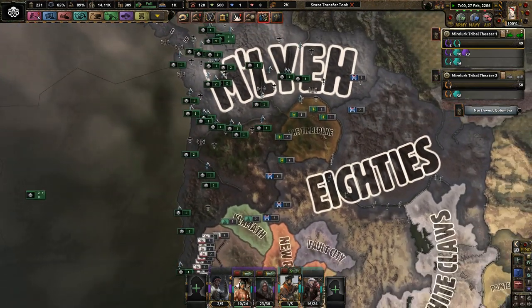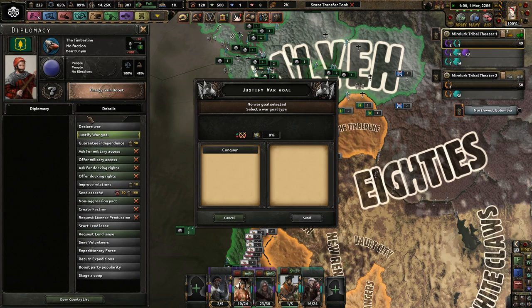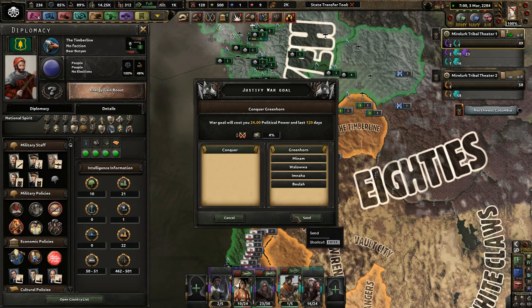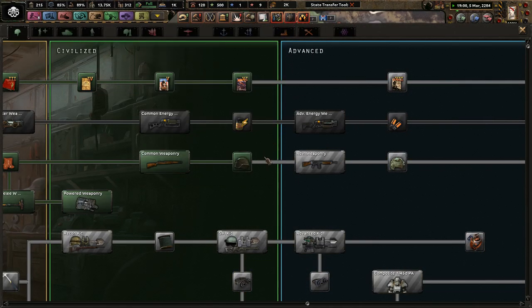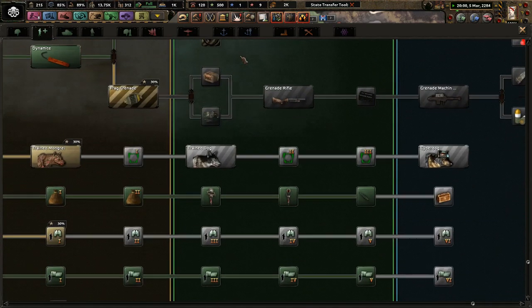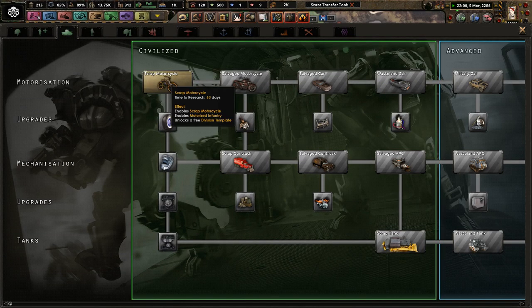Next up, I might be able to take out the Timberline — that might be a funny kill just because we can. How strong are they? They're not strong at all — yeah, we'll easily be able to take them out. I'm not going to go to war with the NCR though until they go to war with Kaiser's Legion, because as strong as we are, they're still pretty darn strong. I know I did say I want more APCs, so we must start researching that perhaps. Scrap motorcycles. Marlurks and APCs — that sounds awesome.